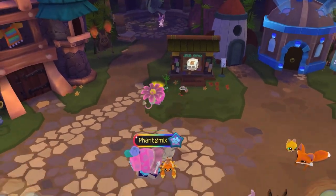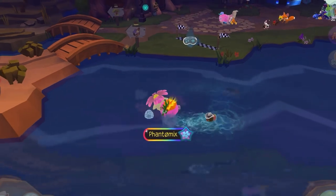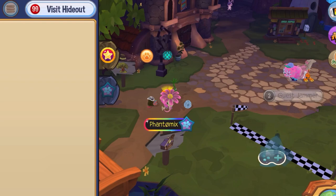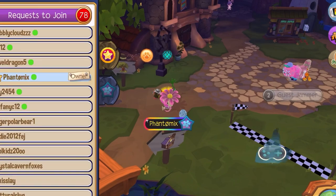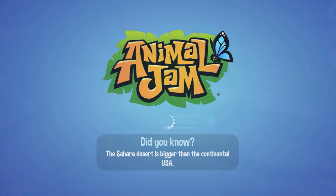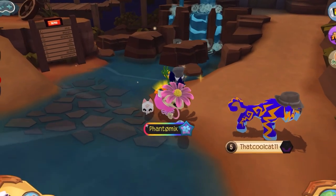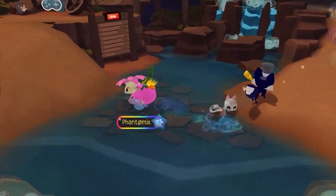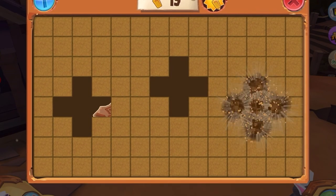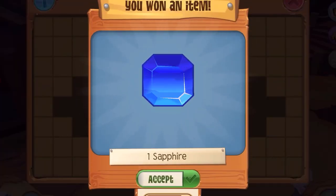My lucky last tip is joining packs. Some packs drop sapphires and give away items for active members. I'll promote our own pack — you can join it. We do sapphire drops about once a month and sometimes give away items to active members. Feel free to join if you want, there's no requirement.